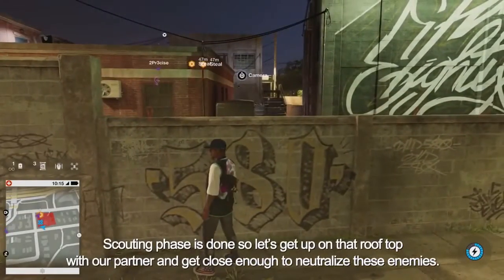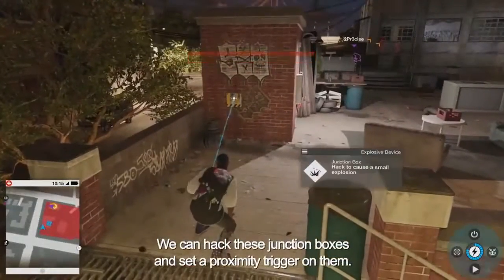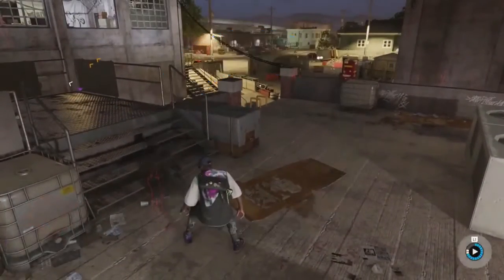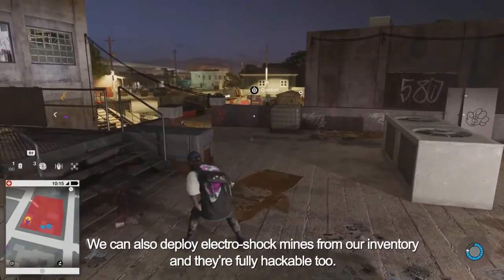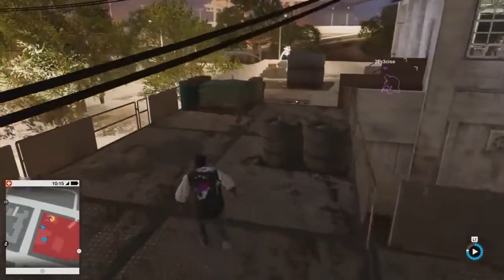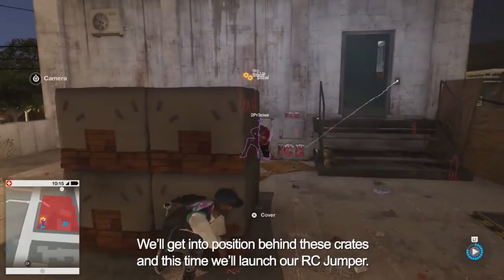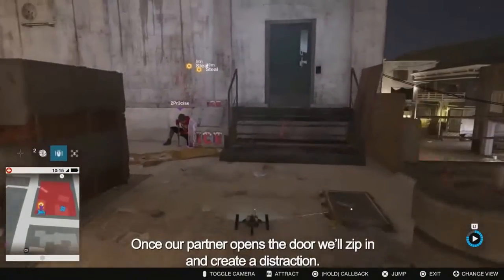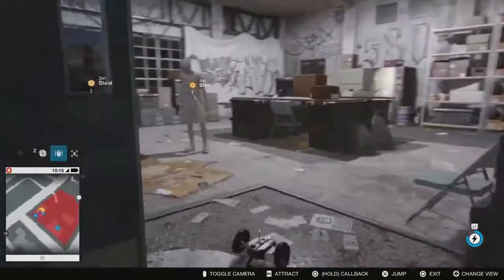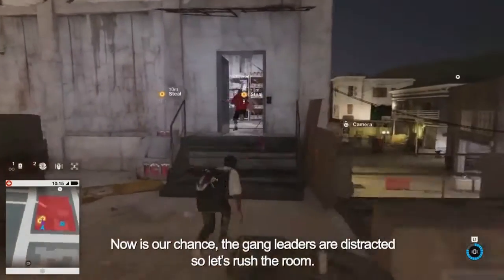Scouting phase is done, so let's get up on that rooftop with our partner and get close enough to neutralize these enemies. We can hack these junction boxes and set a proximity trigger on them — they'll explode if an enemy passes through, but they won't be triggered if we pass through ourselves. We can also deploy electroshock mines from our inventory, and they're fully hackable too. It's a good idea to leave traps for your enemies in case they try to flank you. Our partner is camped out by the door ready to rush into the room, but we're going to create a distraction first. We'll get into position behind these crates and launch our RC Jumper. Once our partner opens the door, we'll zip in and create a distraction.